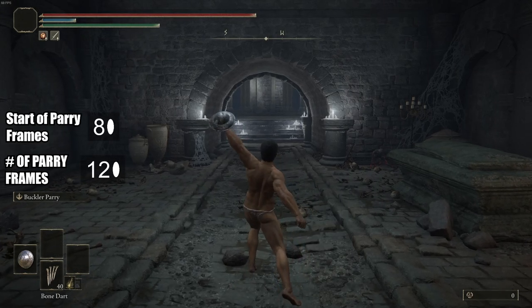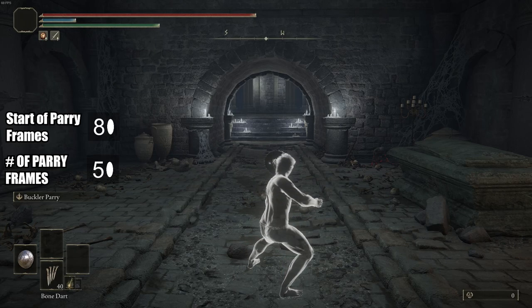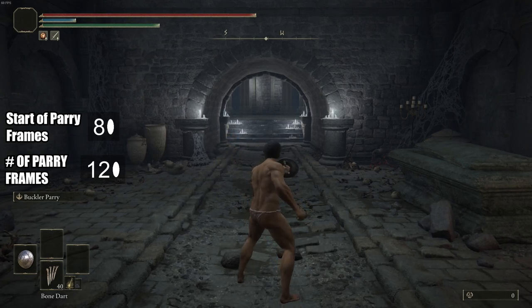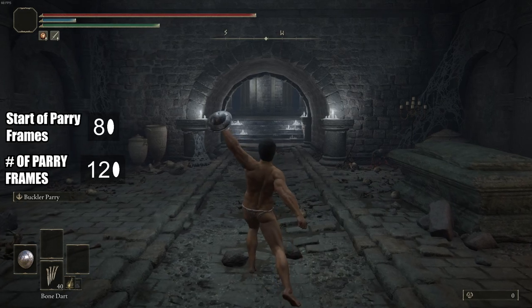Moving on — the footage you are seeing now will show you if parrying from a block stance gives you different results. And yeah, it doesn't. It's still the same. So it doesn't matter if you parry from neutral or parry from blocking — still the same timing technically.